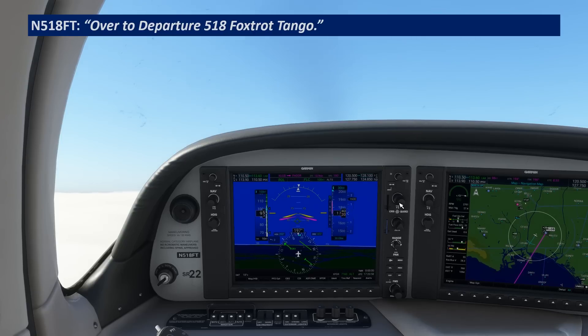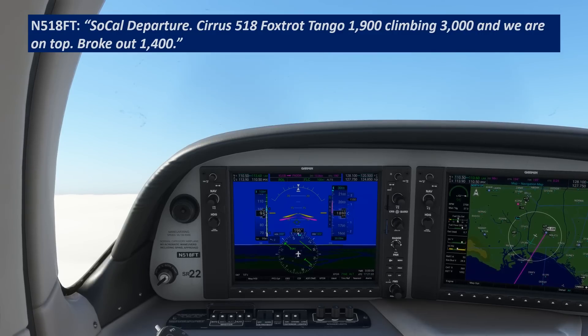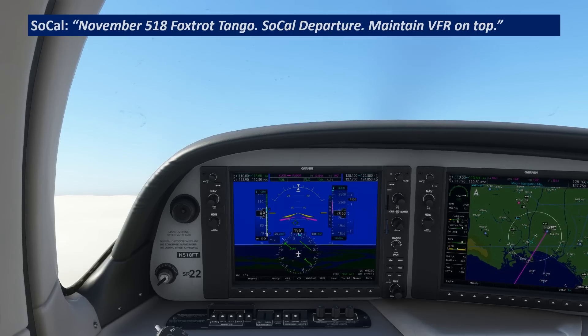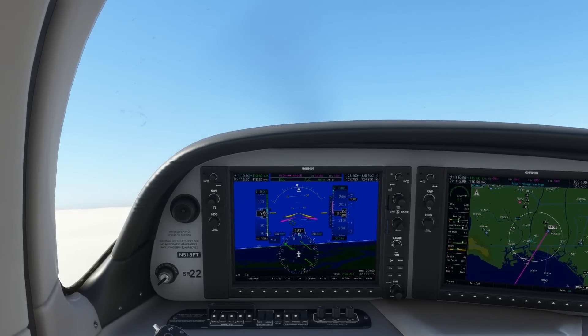Over to departure — 518 Foxtrot Tango. SoCal Departure, 518 Foxtrot Tango, 1,900, climbing 3,000 and we are on top. Broke out at 1,400. 518 Foxtrot Tango, SoCal Departure, radar contact, maintain VFR on top.